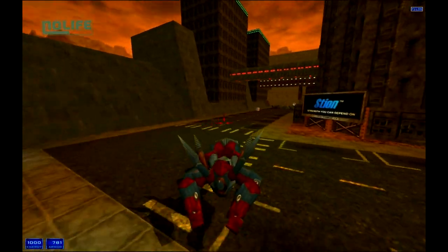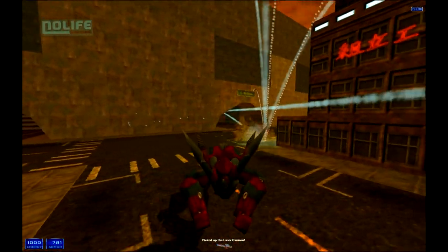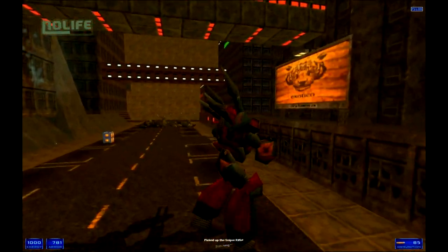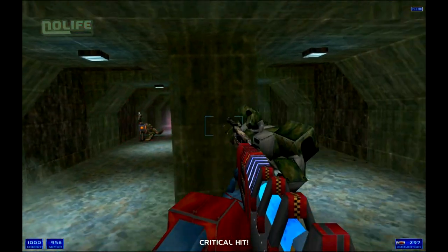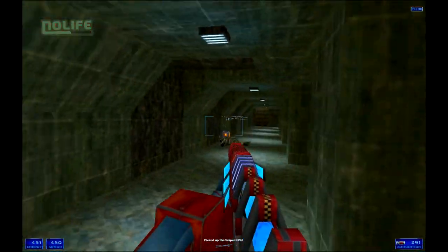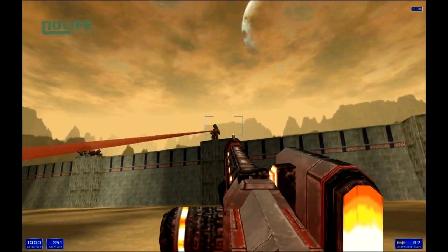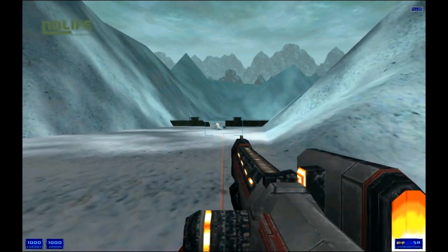Malgré l'envie de Monolith de donner à Shogo plusieurs extensions pour développer son univers, celles-ci ne verront au final jamais le jour, le jeu ayant eu le malheur de sortir au même moment que Half-Life qui l'éclipsa totalement. Malgré cette absence de suite, des clins d'œil à Shogo apparaissent régulièrement dans les jeux de Monolith, en particulier dans la série de FPS horrifique F.E.A.R. Et pour cause, F.E.A.R. met en scène la corporation Armacam, qui n'est autre que l'une des corporations fabriquant les mechas dans Shogo.